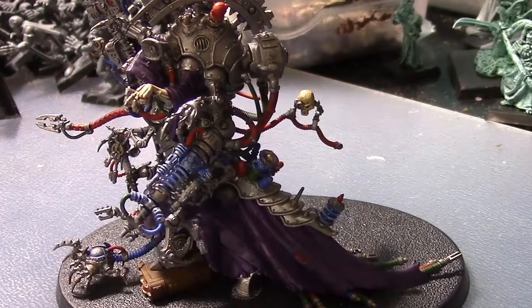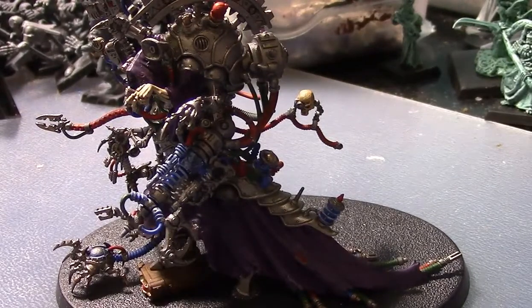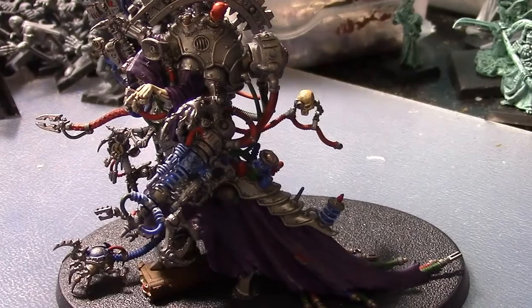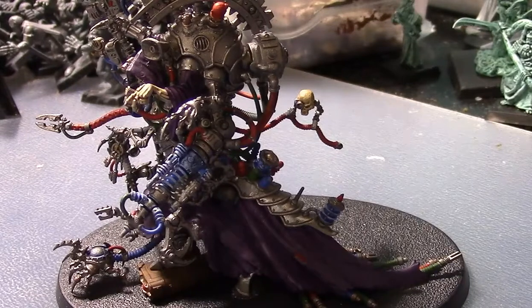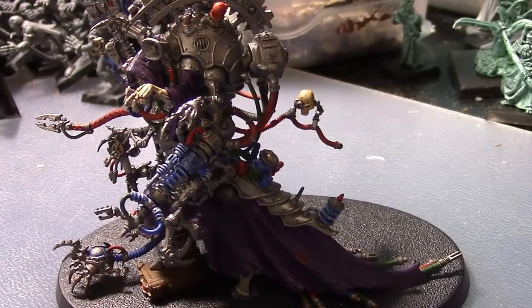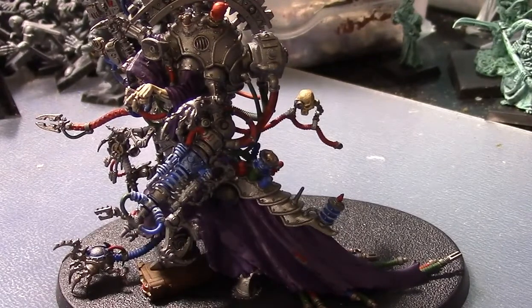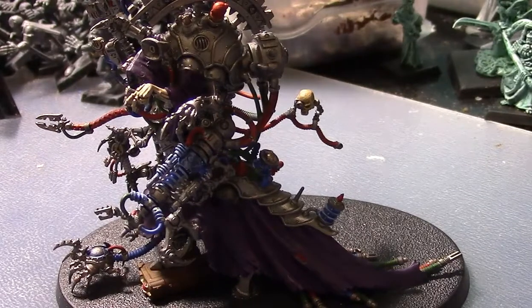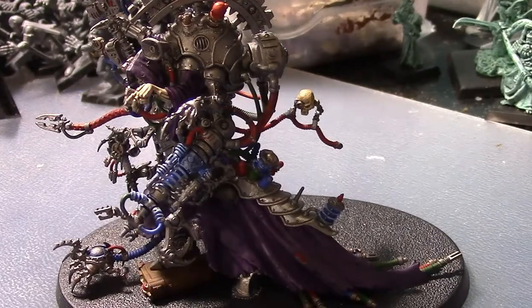Welcome back. We're going to be talking about the Ad Mech 8th edition overall, starting with Cawl and then moving on to other units in later videos. The Ad Mech canticles have been reduced to six — they're basically the Canticles of the Omnissiah from seventh. Keywords for Ad Mech include Imperium and go all the way down to Forge World. Forge World choice is important, and when there's a codex it may be even more important.